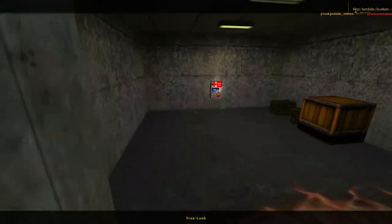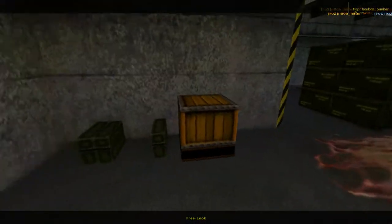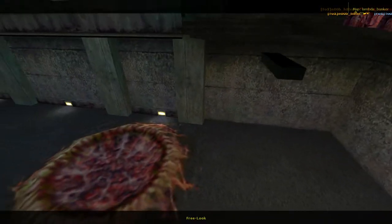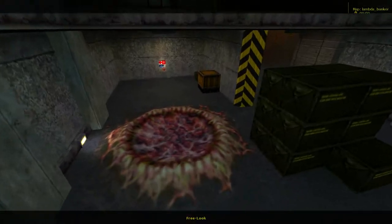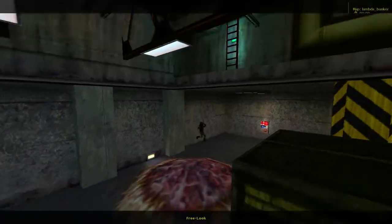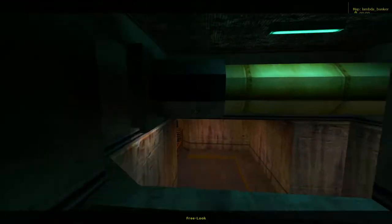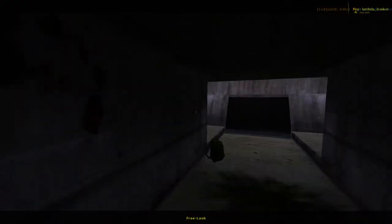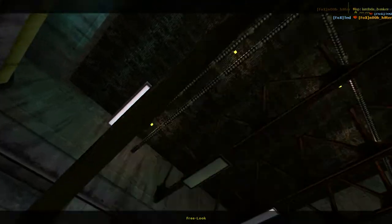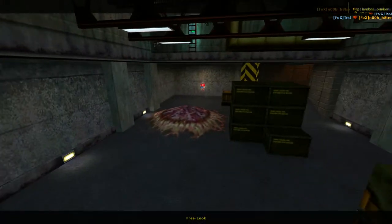If you can actually get an Engineer with a station running up here with a sentry and a dispenser, then you pretty much won, I would imagine, if you could coordinate with your friend. Because you can bounce up here, take the ladder, take this area here and get back out. So you have a little protective area and a place to hide.